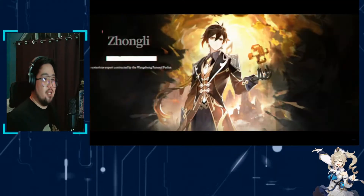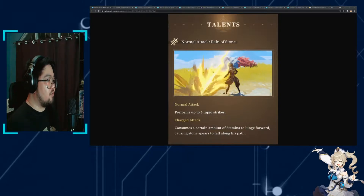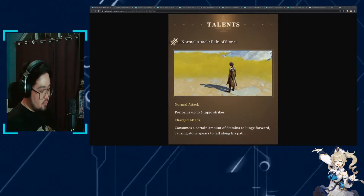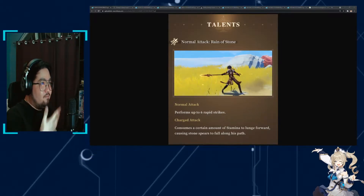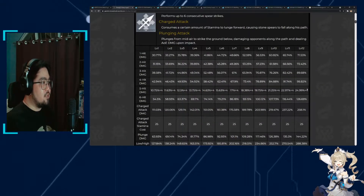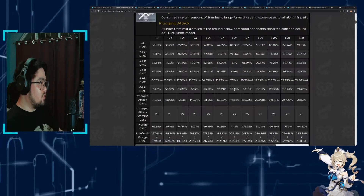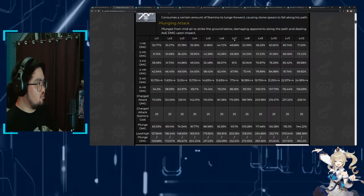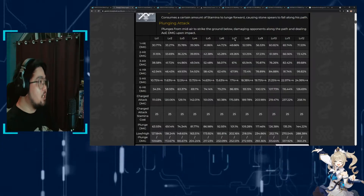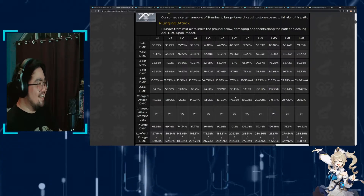Okay, with that out of the way, let's talk about Zhongli's kit. So first we have his normal attack, Ring of Stone. It's very similar to what you would expect from other polearm users, and the multipliers on this are not all that high. As you can see here at level 7, which is the standard for a lot of people who don't want to hyper-invest in their units, the multipliers aren't very good.